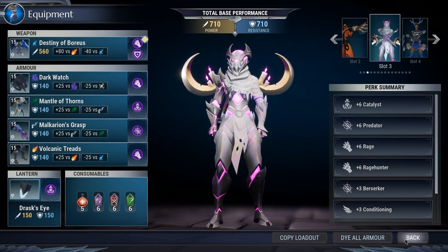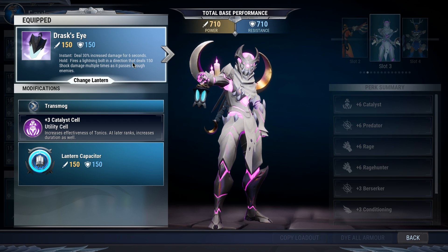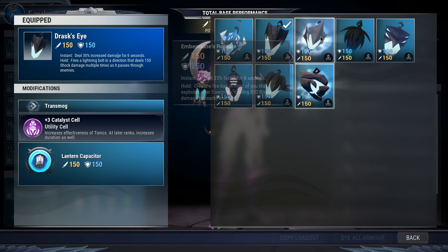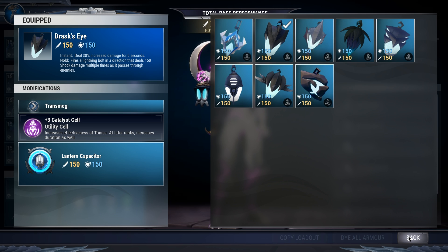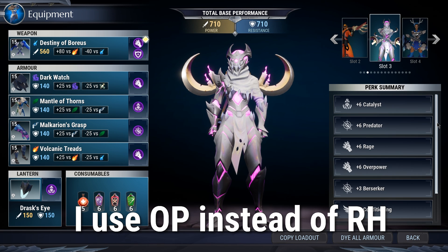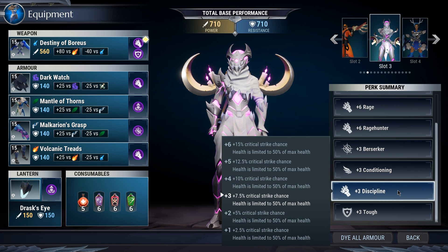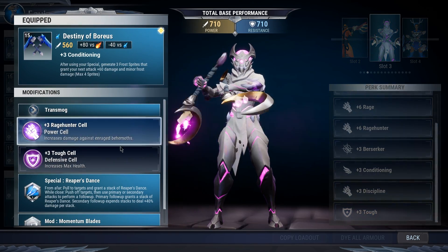For the lantern I pick Drask because attack speed does not benefit this build - you'll see that with my cell selection. You could go Remorant but I don't really suggest it because attack speed doesn't really benefit the build the way you'd imagine with Boris chamber builds using Momentum Blades specifically. The perk summary is: plus six Catalyst, Predator, Rage, Rage Hunter, plus Berserker, Conditioning, Discipline, and Tough.